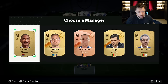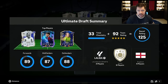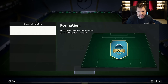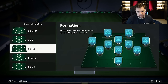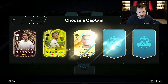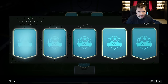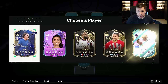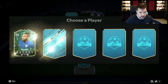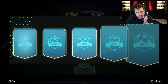Alrighty guys, the final attempt for today. Let's go for the 4-1-2-1-2 narrow — big fan of this formation especially for draft. We've not started with an icon; we will put Raphaël Varane in at centre-back. Striker number one is another team of the year — Kerr, super super rare to get in draft. No icon for player number two there, so we'll take Harry Kane.